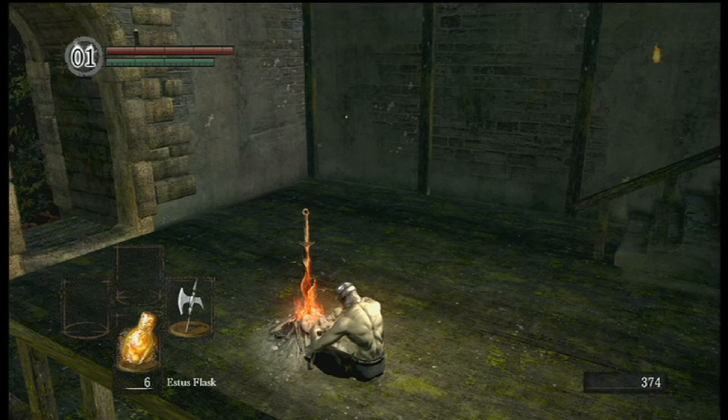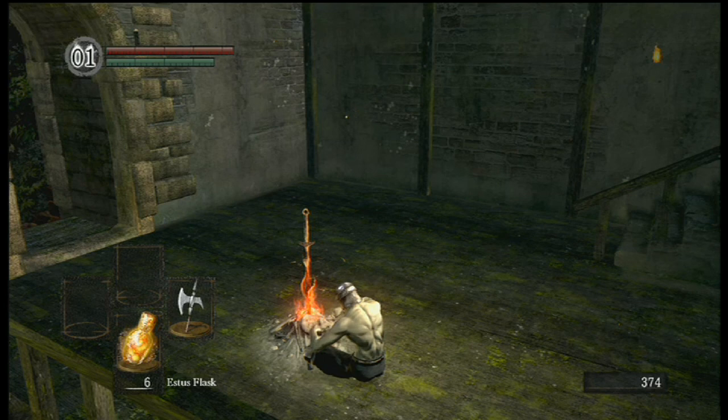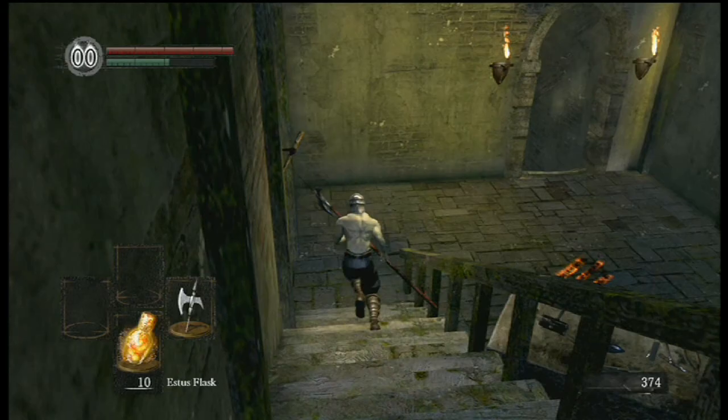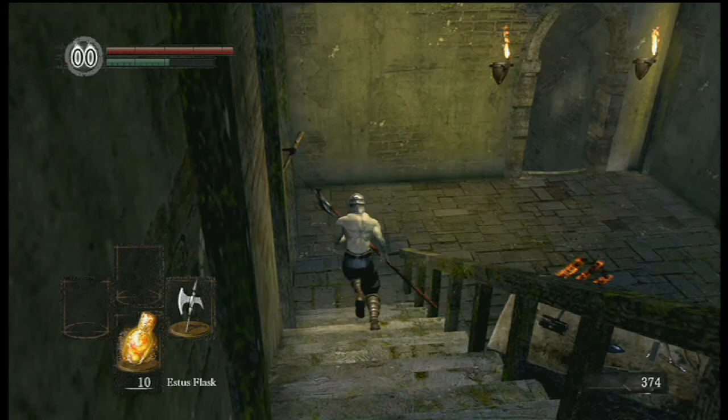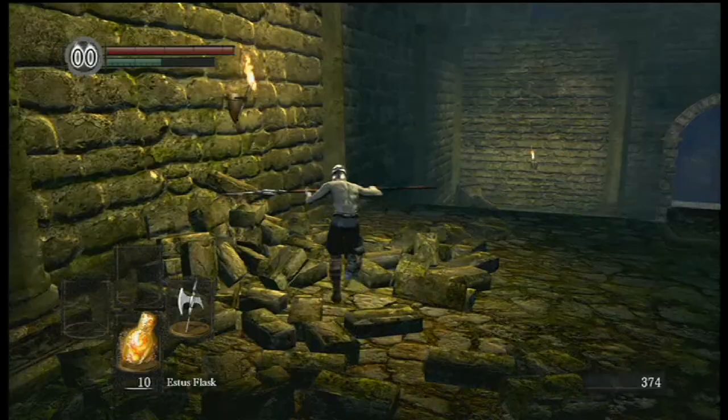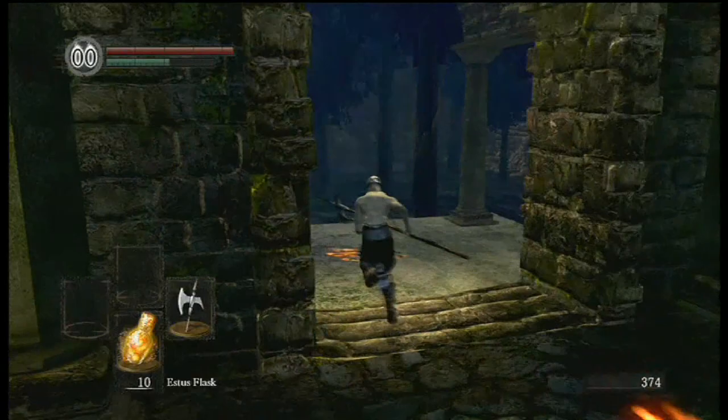I suppose I could have gone down to the New Londo Ruins and picked up that Firekeeper Soul right at the start of the game and Homeward Boned out. I would recommend doing that if you can, because it powers up your Estus early. You're going to have to do it sometime if you want to improve your Estus flask, and you don't lose that much time doing it earlier rather than later. And here as you can tell, I switched to the Halberd. I did a test run that I also recorded that I really didn't like how I played through it — that's why I re-recorded, and that's why this took even longer to get started.